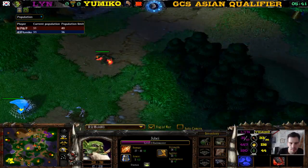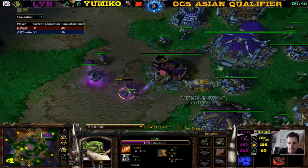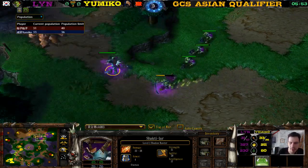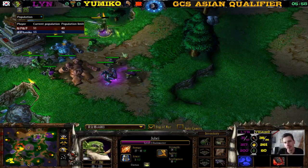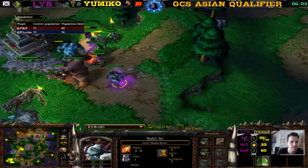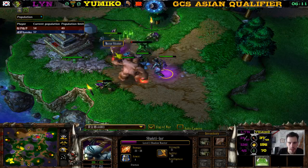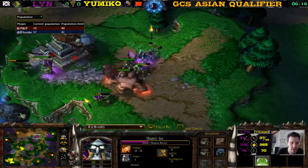Greater Potion of Healing is decent against Human — actually quite good. Maybe second or third best item. You want the Greater Mana Potion as the best item here. I wonder if Orb of Mana Stealing is actually better than a Greater Healing Potion. In this matchup, any mana item is so good. And what do we have here — a Mana Stone! By far the best item he could have gotten here.